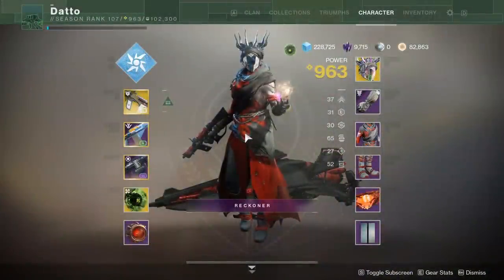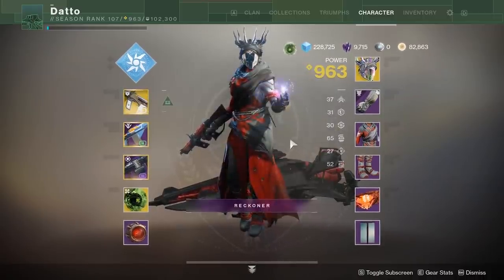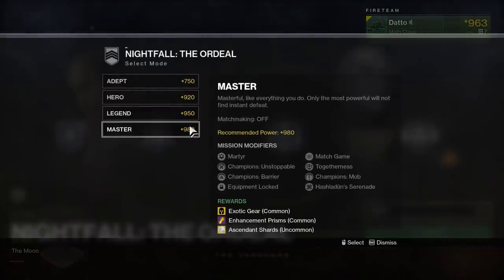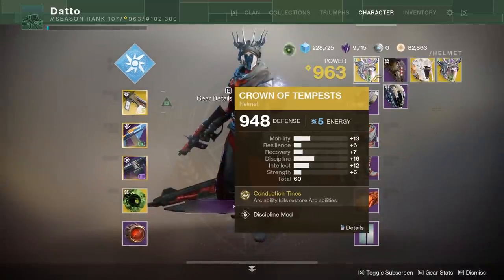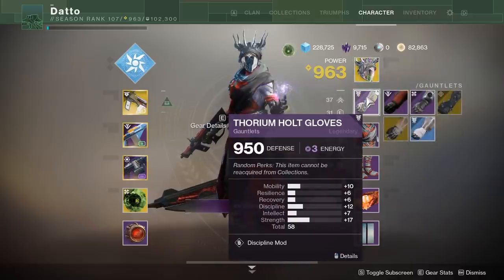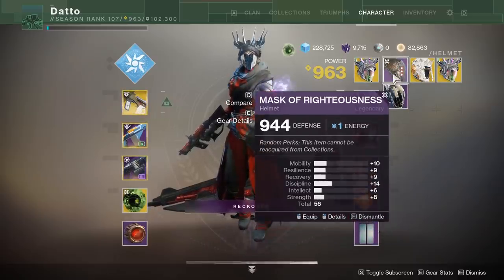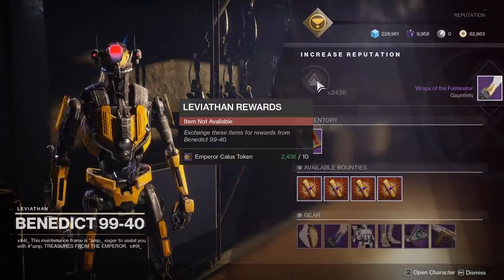Let's talk stats first. Stats are RNG, but generally speaking, the harder the difficulty of the activity that gives a reward, the higher your stat rolls are going to be on that reward. For example, pulling an exotic out of collections gives an item with 48 total stats. Anything in the 40s or low 50s is generally considered a low stat roll and can be pretty safely dismantled unless it just happens to be the highest thing you have. You're going to be looking for stuff in the upper 50s and lower 60s — anything in the 60s is going to be good.